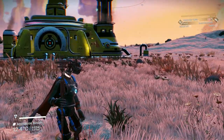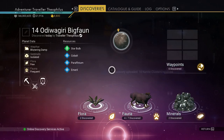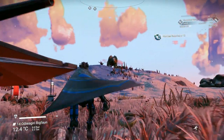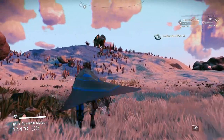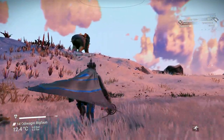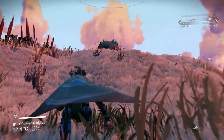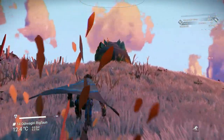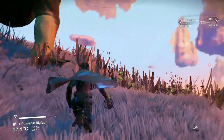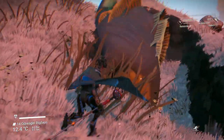I just want to show you some of the things on this planet. It has some big fauna on it — look at that, it just showed up. Look how absolutely humongous that is for fauna. They can be tamed. You can see how big this thing is.